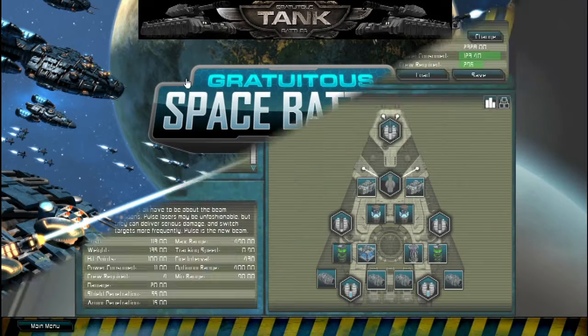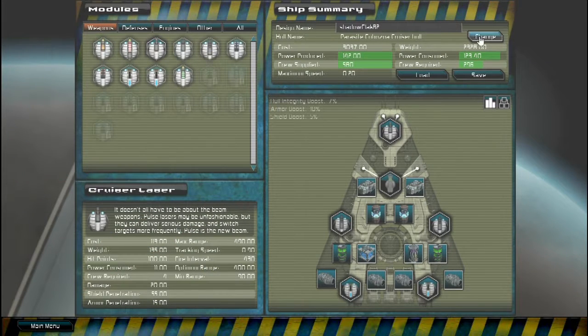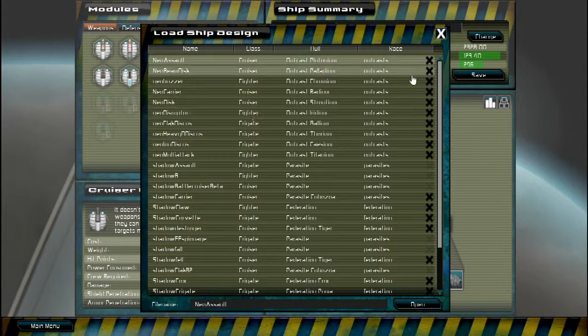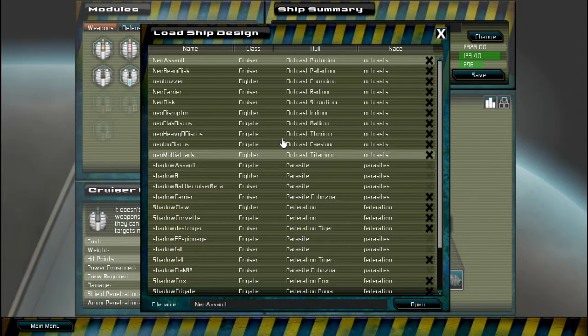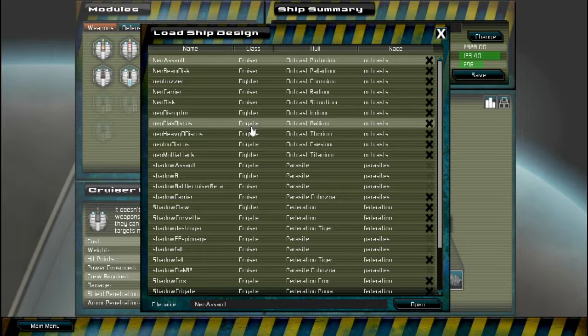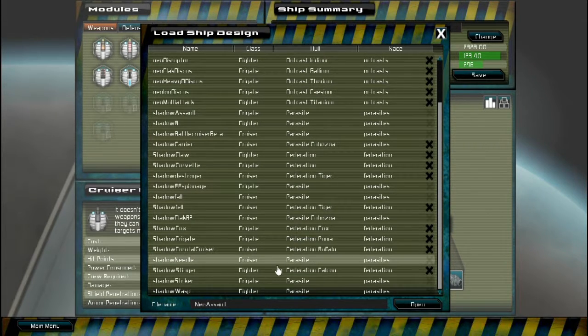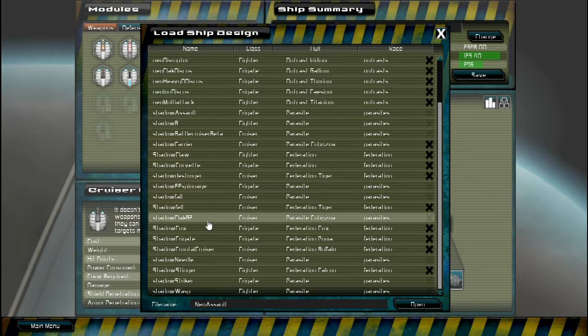Which is here — ship design. I'll show off one of mine. There's one of the shadows. I've created several. I've created a whole Neo class based on the Outcast, and a whole Shadow class based on the Federation or the Parasites, because I like those ship designs.